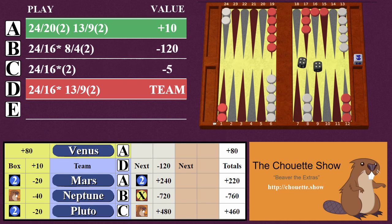Number three: if the box and the team pick the same play and there are no extras, it's a no action round, and it gets replayed with a new position. And that's it. The game lasts for eight rounds. Whoever is leading at the end is the winner.